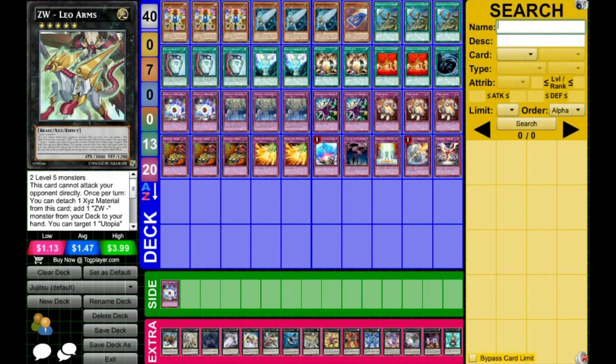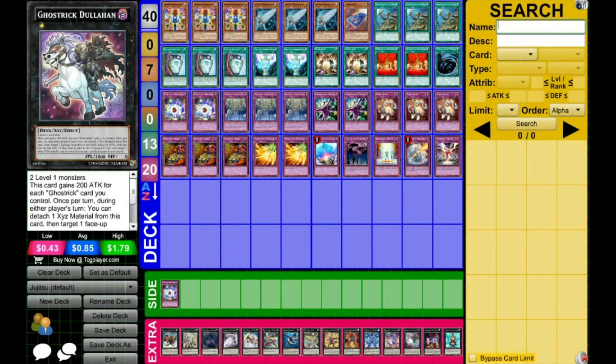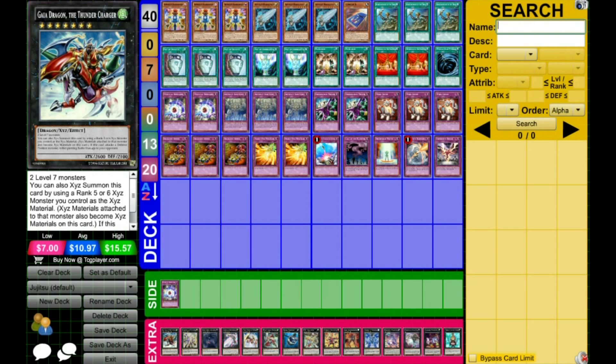Your Extra Deck pretty much doesn't matter much. You'll occasionally make a Rank 5 and Rank 1s when you really have to. Downerd sometimes comes in handy and Gagaga Cowboy can sometimes win you a game. So that is the deck profile. Leave comments if you want to see gameplay — it's a pretty cool deck to watch because you can see the combos happening. Give this a like if you want to see gameplay and if I get enough likes I'll show a few games with it. Thank you guys so much for watching — Smashing Pumpkin signing out.